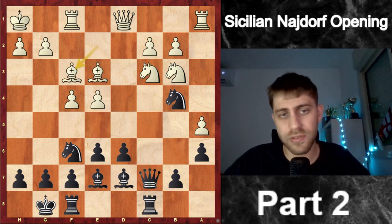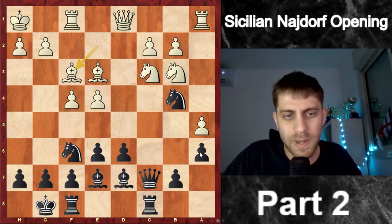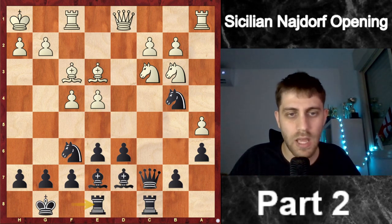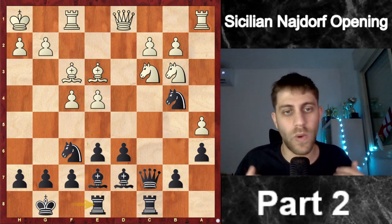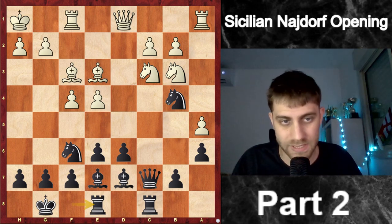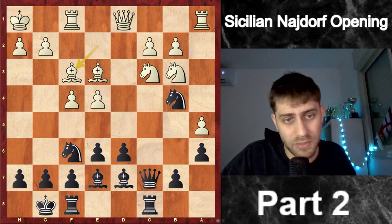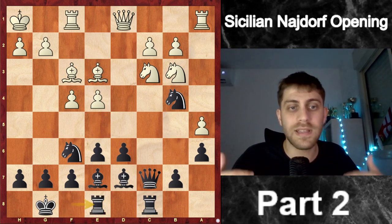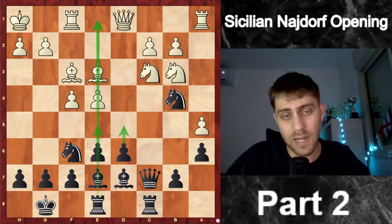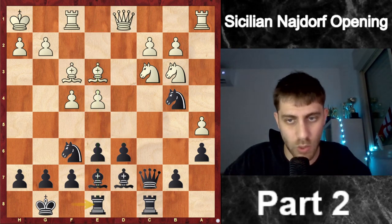He played Bf3 and now I made a very important move in this opening: Rfe8. In the Najdorf we don't need to hurry when there isn't one clearly good move — let's just develop and improve our pieces. Rfe8 improves our rook from f8, where it's doing nothing, to e8, where in the future we might play d5 or e5 and this file will open. So Rfe8 is also a waiting and improving move.